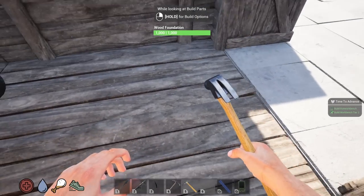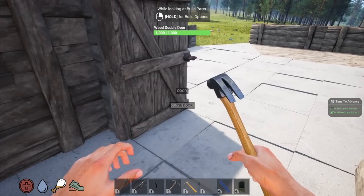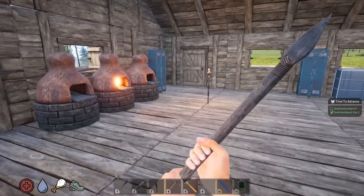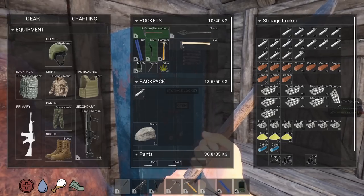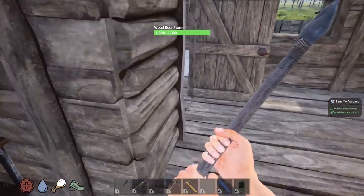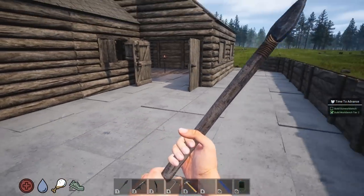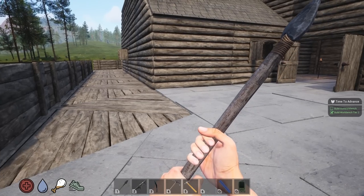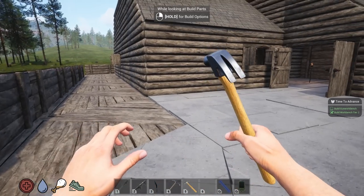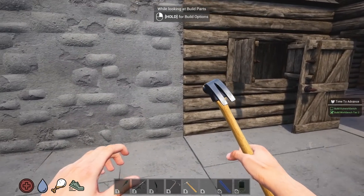The foundation upgrade costs 15 stone and 5 iron, so it's kind of expensive. The walls are 10 stone and 2 iron. I want to see what the walls look like. My original idea was to do all foundations first but now I want to do the walls as well. There's a case for leaving the walls wood and the foundation stone, but I'm going to go all the way since it's a new thing.